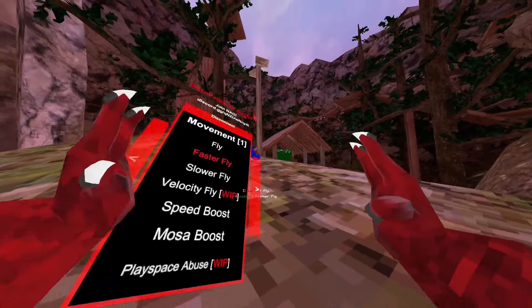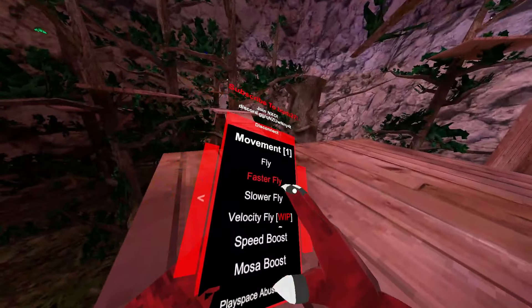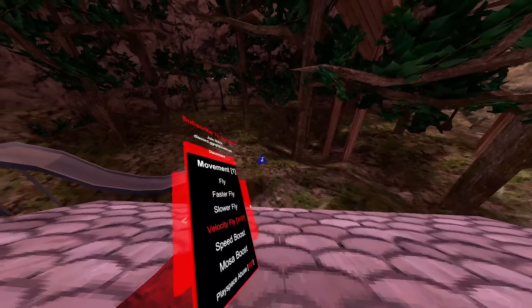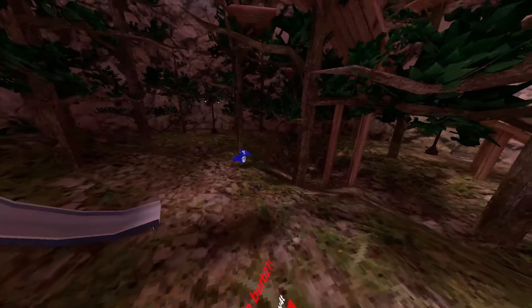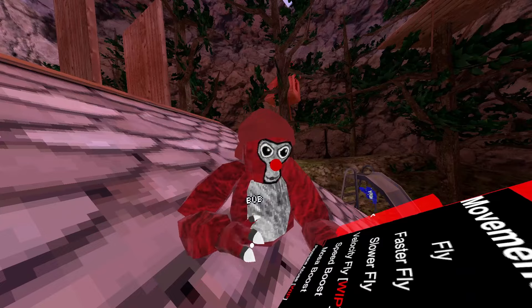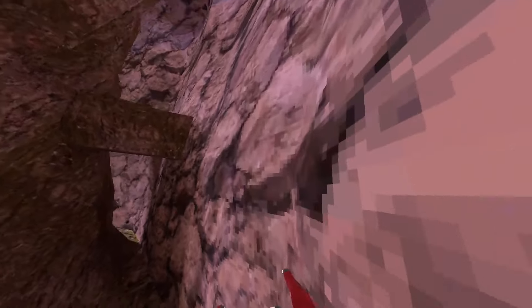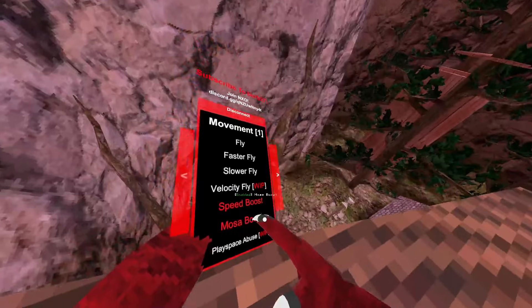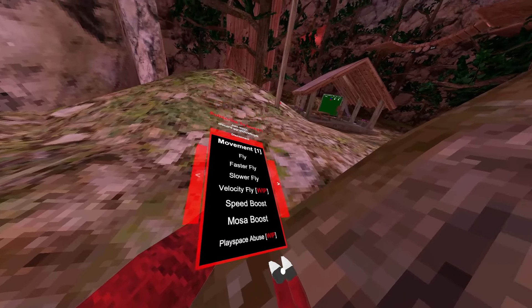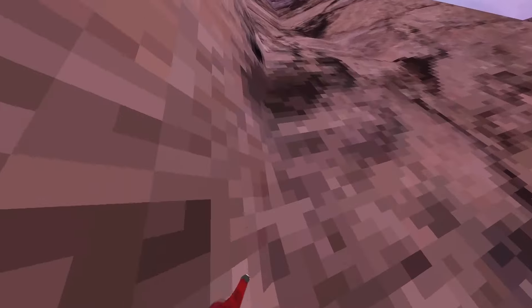Fly uses the same button as invisible monkey and ghost monkey. Then we got faster fly, which is about 20% faster. Then slower fly. Velocity fly is still a work in progress — it's supposed to make you faster over time. Speed boost is really fast. Mosa speed boost makes you as fast as Mosa because he's a hacker. Play space abuse is also a work in progress.